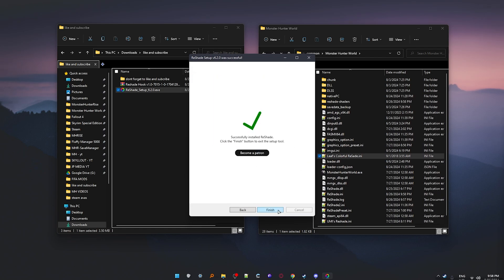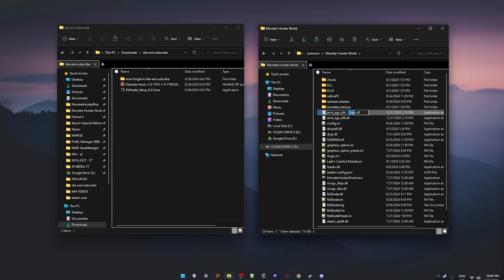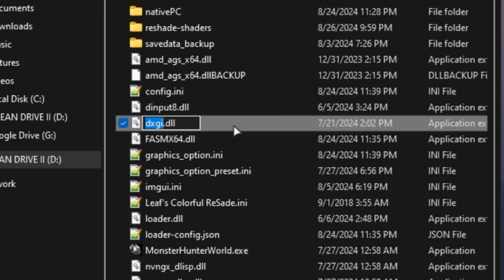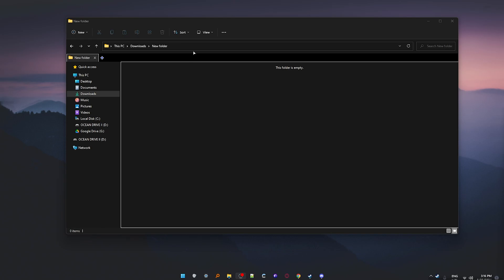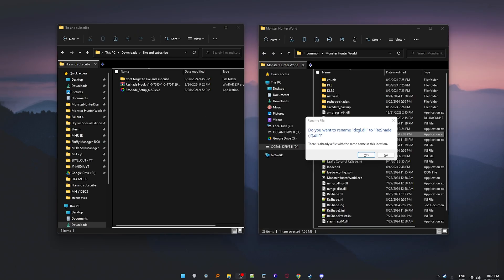Once you have the effects downloaded, click Finish. Now all we need to do is install Reshade Hook. Open your game's folder and make a backup of the dxgi.dll file — I usually copy and paste it and add 'backup' to the name so I know I won't lose it. Now rename dxgi.dll to Reshade.dll. If you can't see the .dll part, go to View, Show, and make sure File Name Extensions is ticked on.